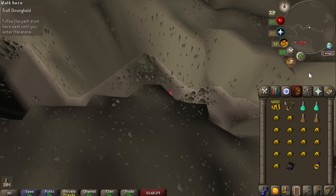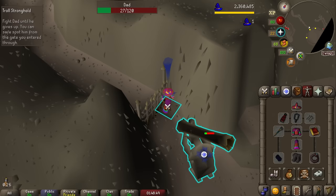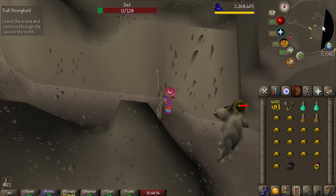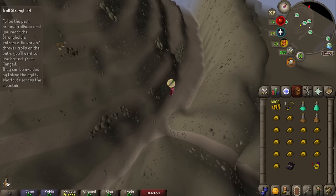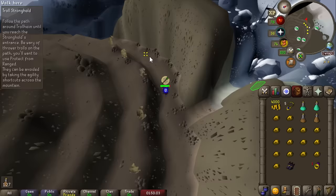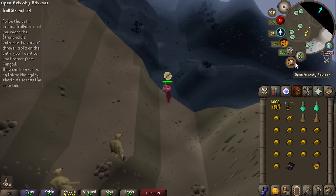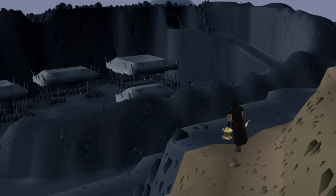First barrier: unlocking the arena where you fight Dad. Only ever going to come here once, though there might be some trolls here — potentially unlocking the Troll Slayer task. Moving one more chunk north to unlock Trollheim mountain, which does have thrower mountain trolls — so future Troll Slayer tasks are viable. God Wars is right there but we're not going that direction yet. With the final item, we unlock the actual Troll Stronghold chunk itself.